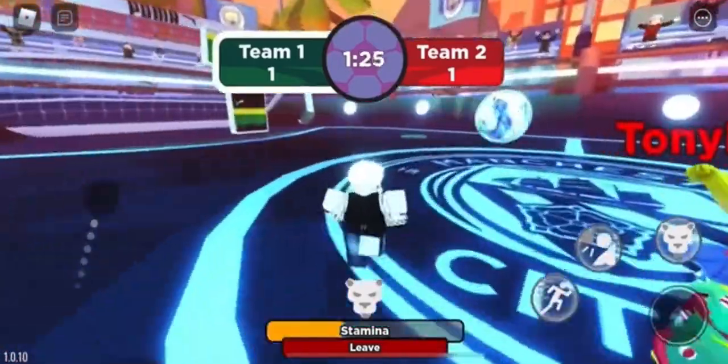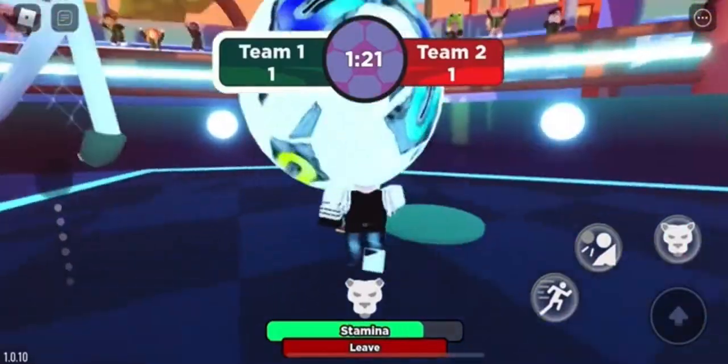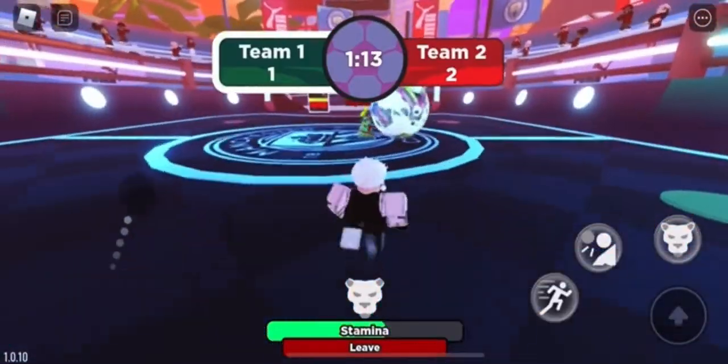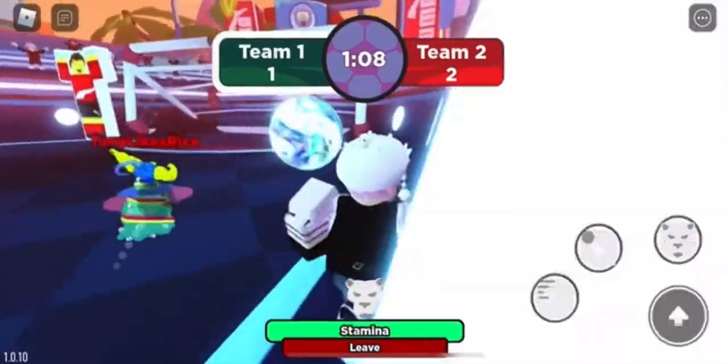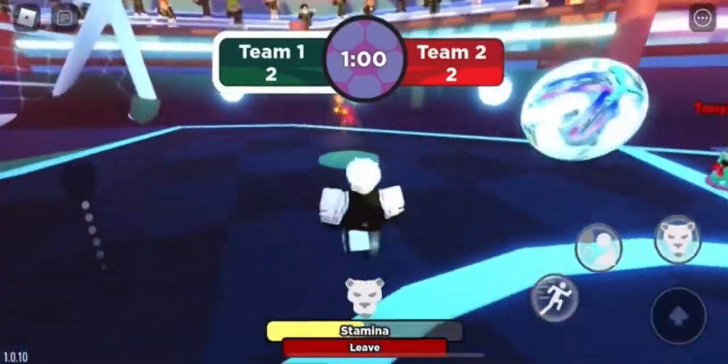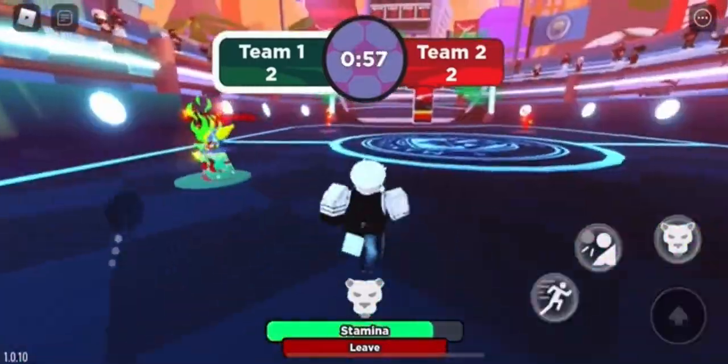If you're in a 1v1 you're most likely to win, but if you're with a team you really have to trust your teammates. I prefer doing it by myself — it's a lot easier in my opinion. You have full control over the ball and no one else can take it from you. Also, it spawns without resetting your character.